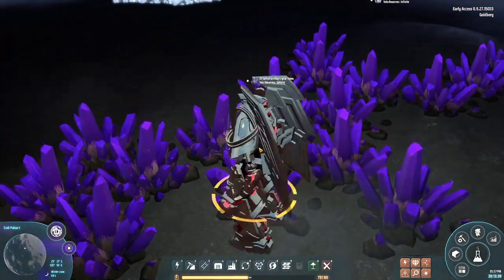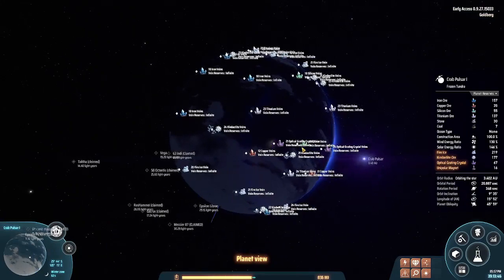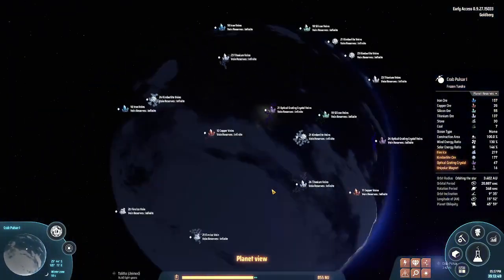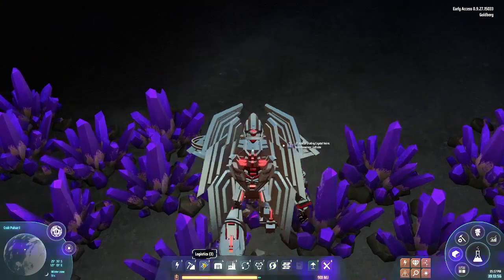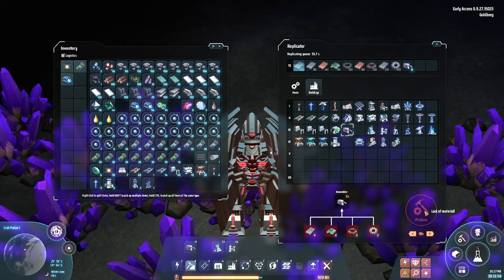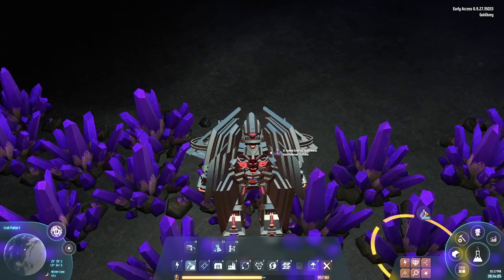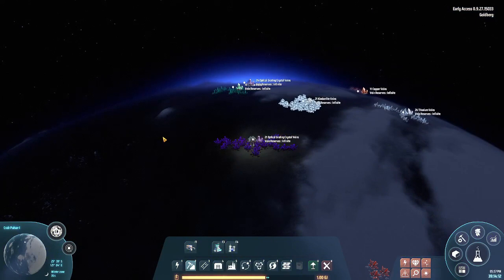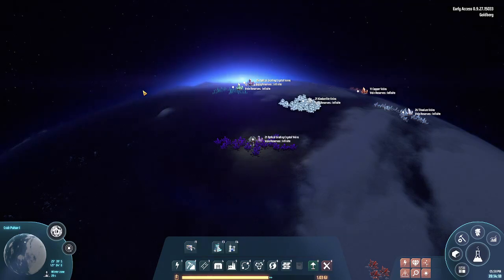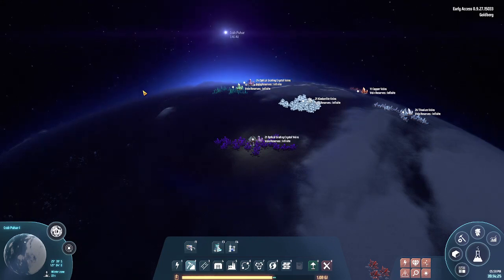Look at this beauty - it's purple like a neutron star. It looks purple - is this a neutron star planet? I think I just discovered a fun fact. Now the sun is rising here - I like sun rises. It's very good!